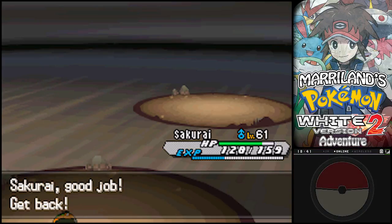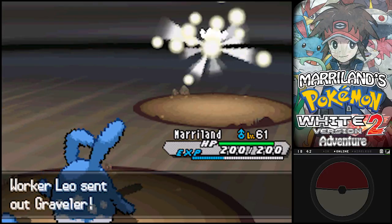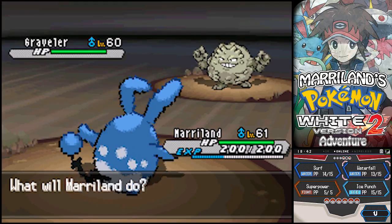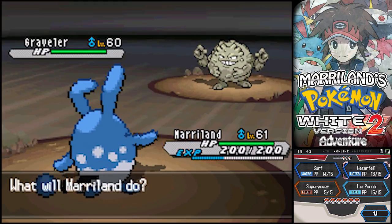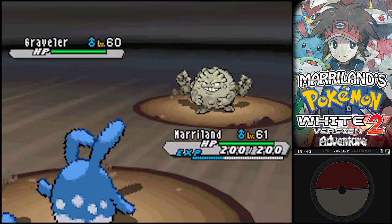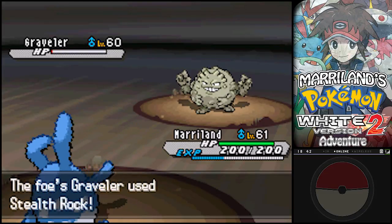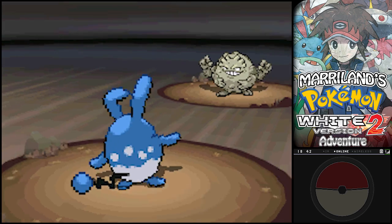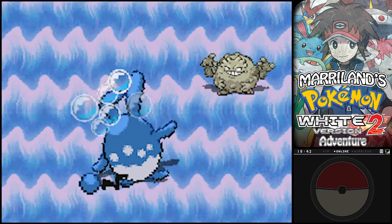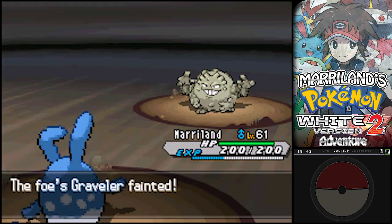I'm gonna use Maryland here. I'm trying to decide if I should go with Surf or Waterfall. It's one of those tough things, knowing that a Pokemon has like a ton of defense. Waterfall is certainly the preferable move. Stealth Rock, you fiend. Why are your rocks so stealth? Get that smug grin off your face, you toothy freak.